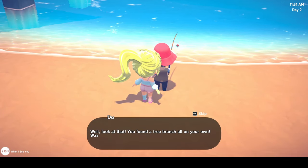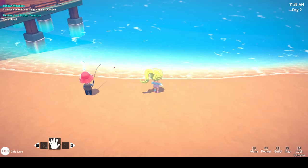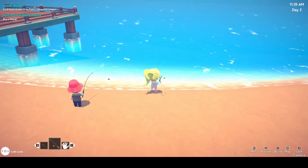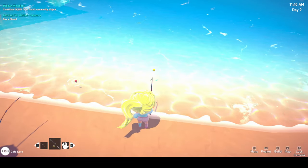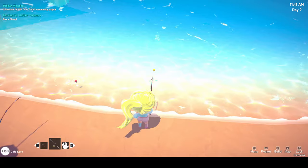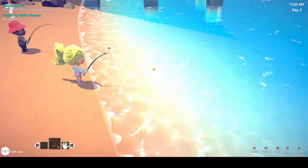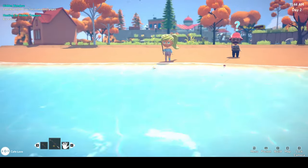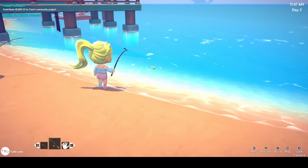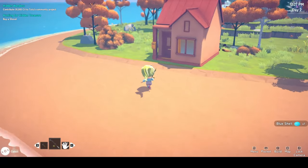After a quick conversation I now had my brand new fishing rod and I was excited to get started. Except fishing in this game is exactly like Animal Crossing and not Stardew Valley. So I went to the water to start fishing and didn't realise I needed to find a fishy shadow in order to catch fish. Instead I chucked my bobber into the water and waited and waited until I eventually gave up and made my way home to check out my new house.